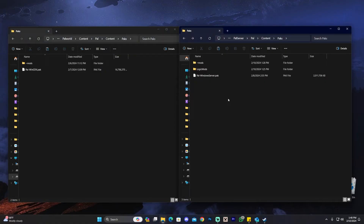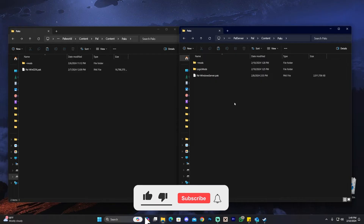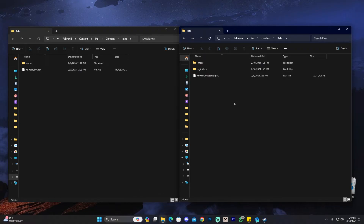Anybody that tries to join the server needs to have the same mods. Now, there are some mods that are client-side, which means those mods are for the client only and the server doesn't really need them. For example, the minimap mod is a client-side mod, so you don't need to add it to your server. But I would still add it just to be safe, because you don't always know which mod is client-side and which one isn't.